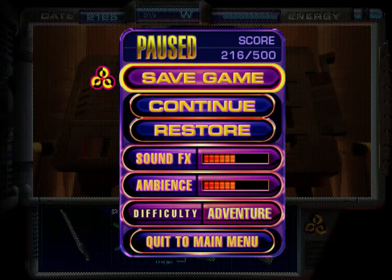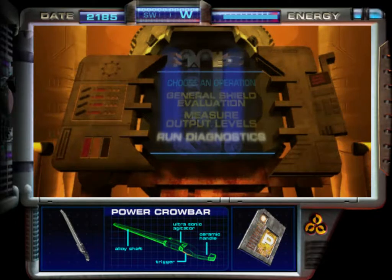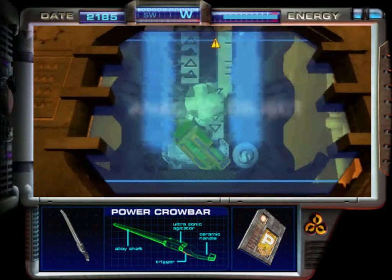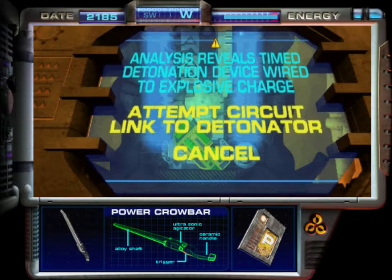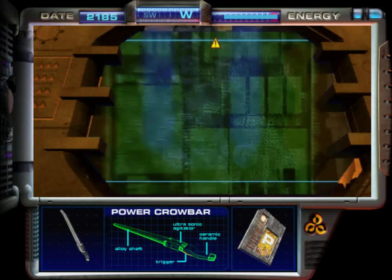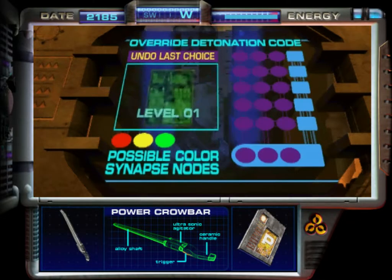Choose an operation. I'm going to do a quick save here. Run diagnostics. Please insert access card. Warning — foreign object detected in access card slot. Analysis reveals a time detonation device wired to an explosive charge. Attempt to short-circuit the link to the detonator. Circuit link reveals a multi-level disarm code. To deactivate, complete the electro-synaptic connections by filling them in with the appropriate color nodes. Now accessing level one — please choose a color node.